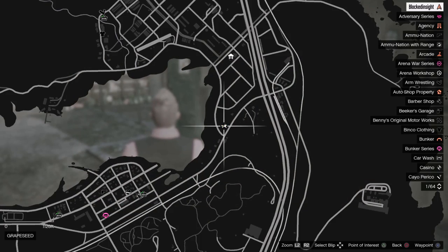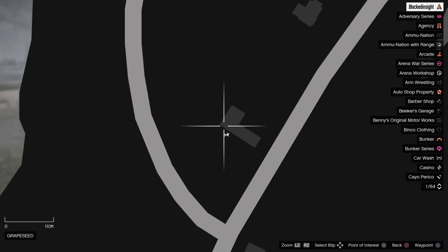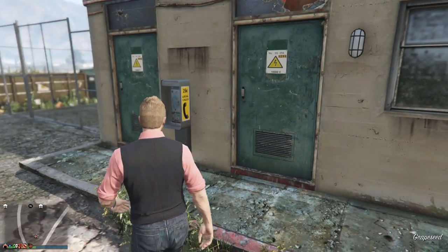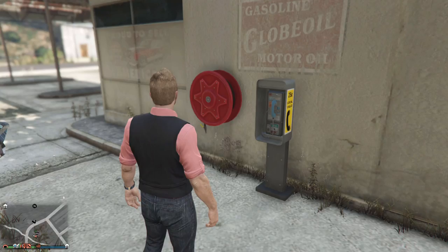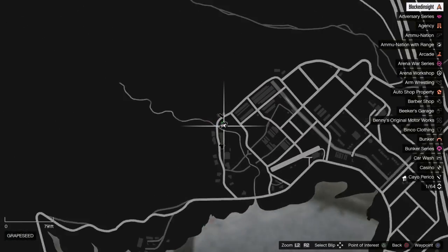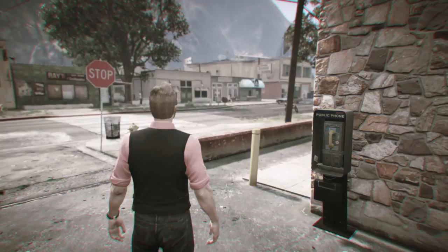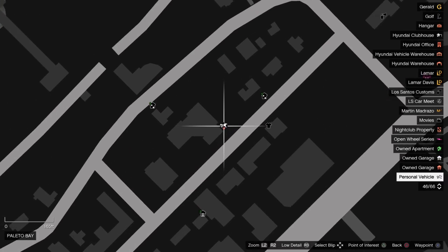Payphone location number twenty-eight is right up the street from the other one, on the corner of that gas station, right on the side of this building. Payphone location number twenty-nine is up here in the corner of the gas station by the top of Sandy Shores.